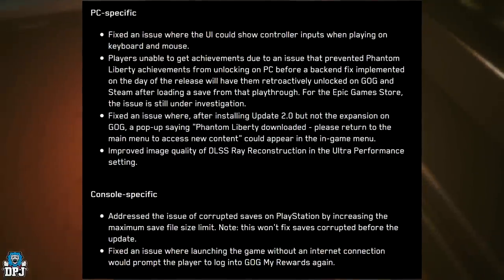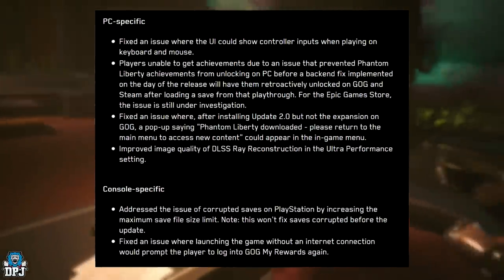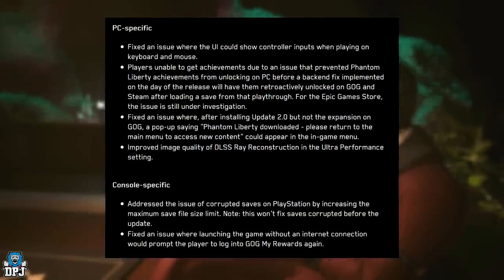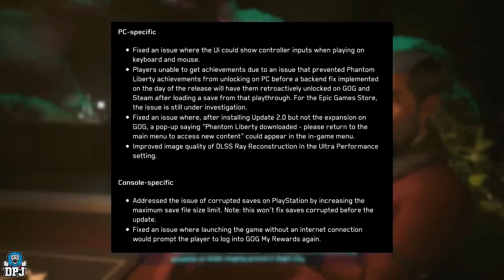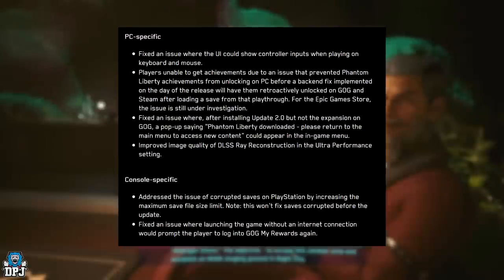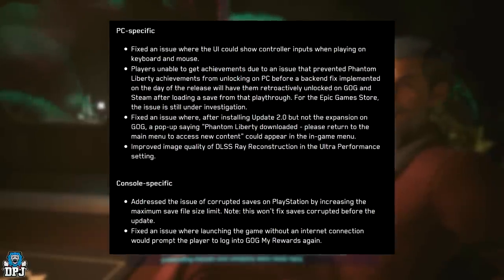PC specific: fixed an issue where the UI could show controller inputs when playing on keyboard and mouse. Players unable to get achievements due to an issue that prevented Phantom Liberty achievements from unlocking on PC will have them retroactively unlocked on GOG and Steam after loading a save from that playthrough. For the Epic Games Store the issue is still under investigation. Fixed a pop-up incorrectly stating Phantom Liberty was downloaded on GOG after installing update 2.0 without the expansion. Improved image quality of DLSS ray reconstruction in ultra performance settings.